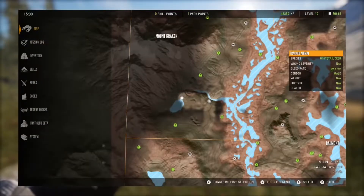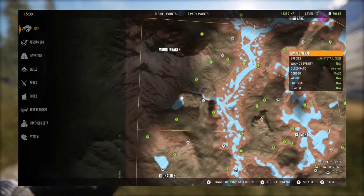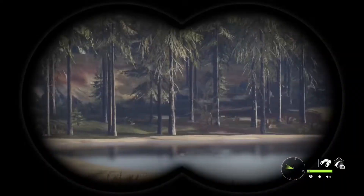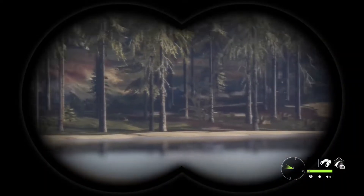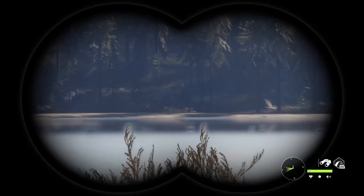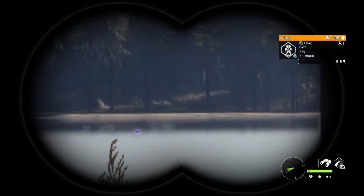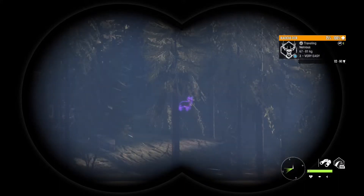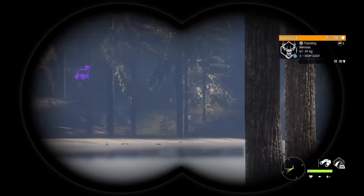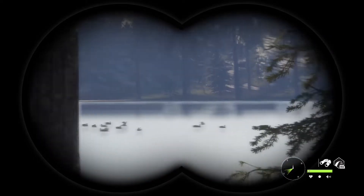The next spot is in Mount Kraken — you can find pretty much anything on the map here. This is a really good spot for white tails, blacktails, anything when it's drinking time. You can even find bears and moose here. The way I got in was pretty bad and I scared everything away, so you're not seeing much. It'd be best to put a tent here so you don't scare everything away.